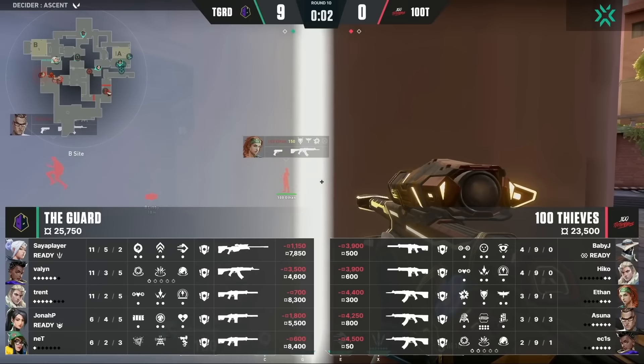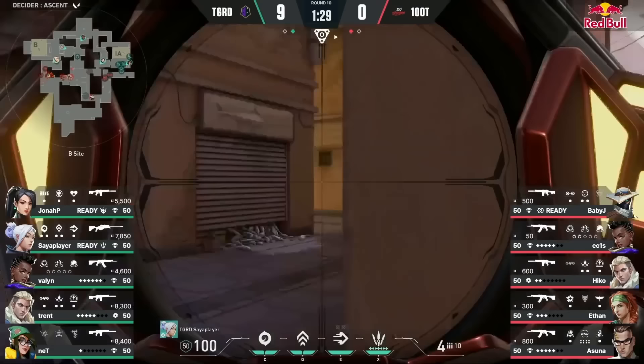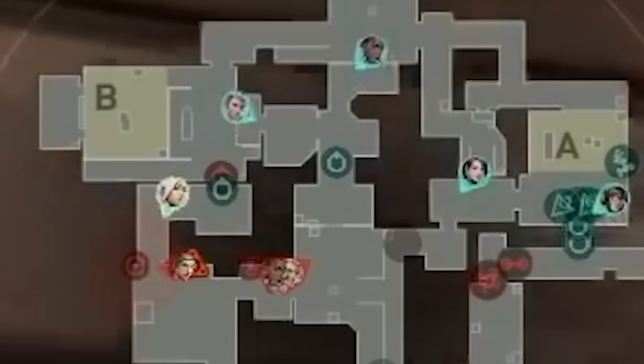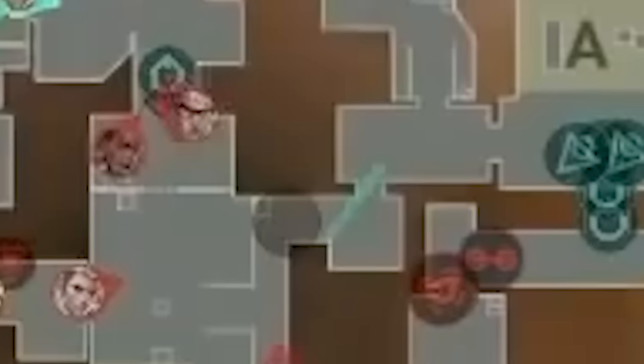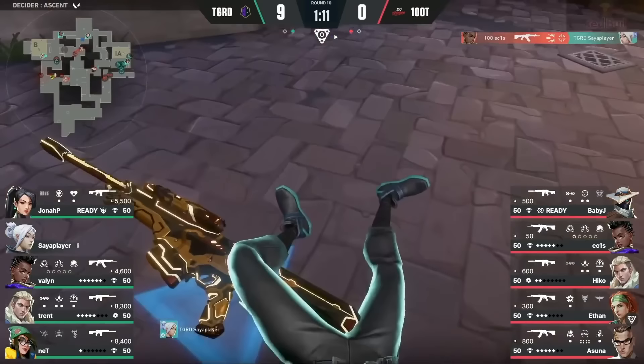The round starts and Sia player aggressively pushes B main past Ethan's flash. Ethan hears Sia player's footsteps, so he Skydogs to get info and take back space. The dog pushes Sia player back to the choke, and Ethan flashes Sia one more time to force him back. While that was happening, 100 Thieves smoke off cat and start working up mid. Guard is reading this well — they already have 4 players converging around mid, ready to receive the hit. 100 Thieves pop a fake smoke at gate, which lets Ekos lurk up and take down Sia player. A very high-risk fight for Ekos, but it worked out in the end.